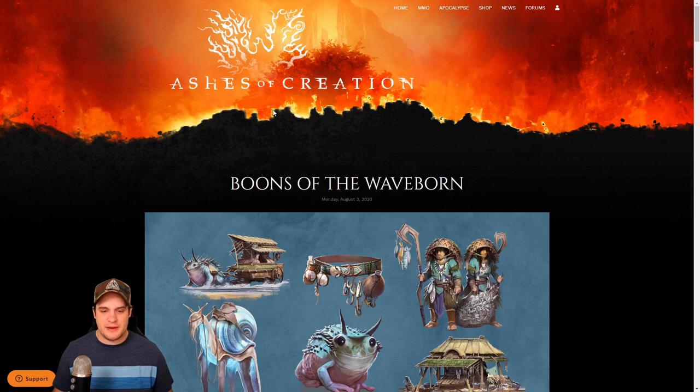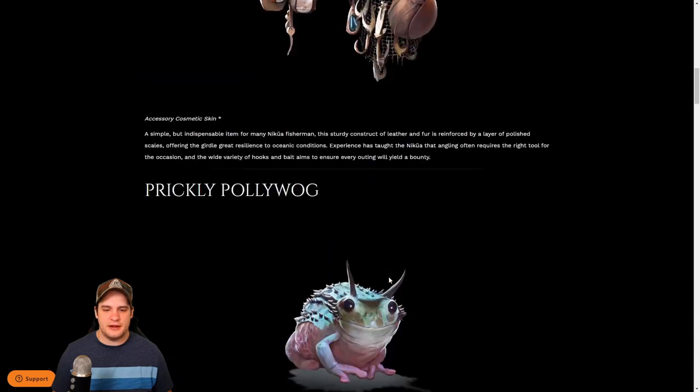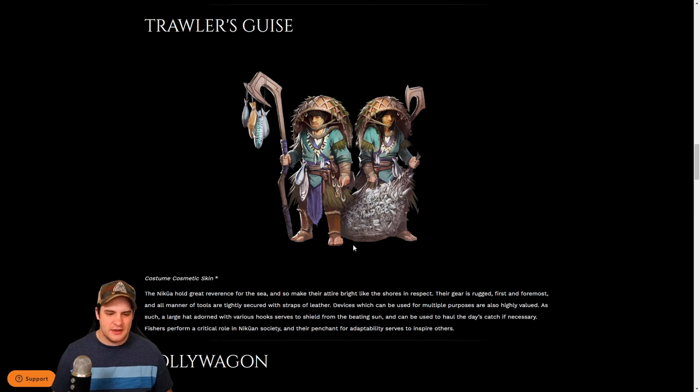On the Ashes of Creation website right here, you can see that they just released a brand new cosmetic pack. Honestly, this cosmetic pack is pretty sweet. Now I believe you can use this cosmetic pack on any character in any race except for this item right here. This skin — take a look at this mount. Have you ever seen a four-legged slug mount? I think that's pretty dang cool. The Trawler's Guys is a skin just for the Nakua, which is one of the dwarf races.